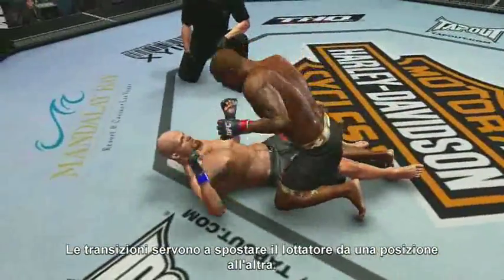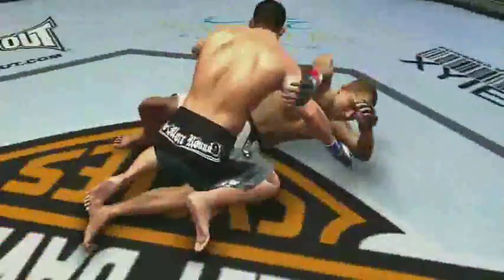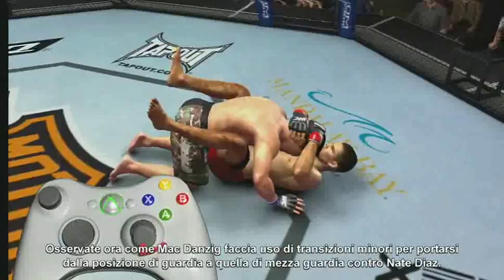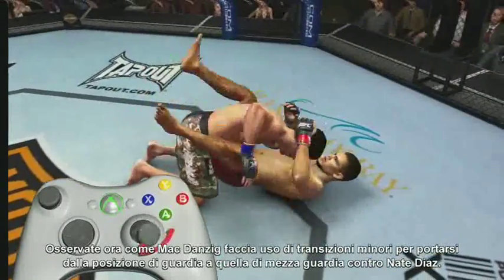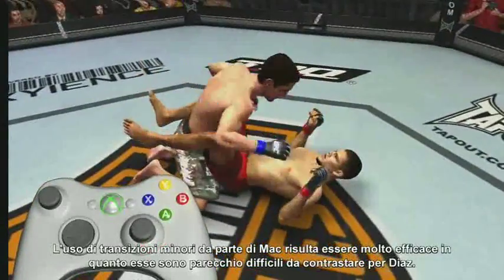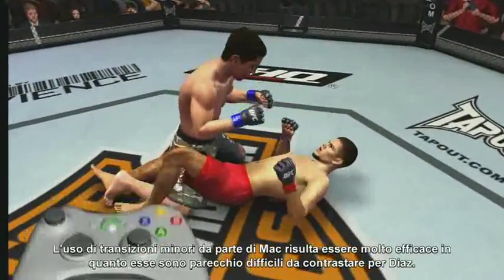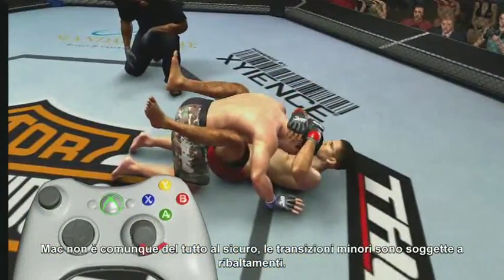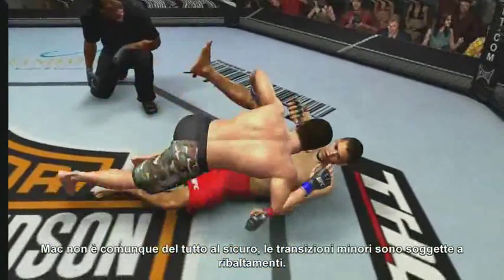Transitions move your fighter from position to position. Watch how Mack Danzig uses minor transitions to move from the guard position to the half guard position against Nate Diaz. Mack's use of minor transitions is very effective here, as they're very difficult for Diaz to block. However, Mack's not completely safe — minor transitions are still vulnerable to reversal.